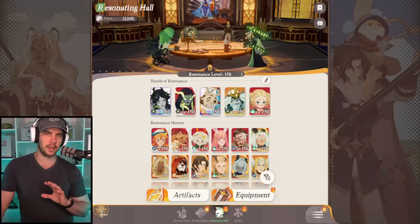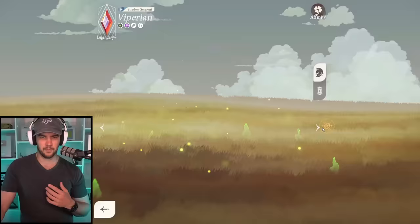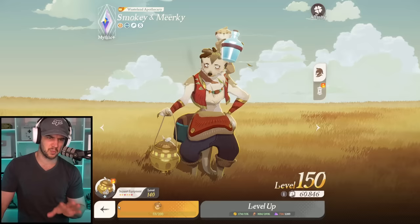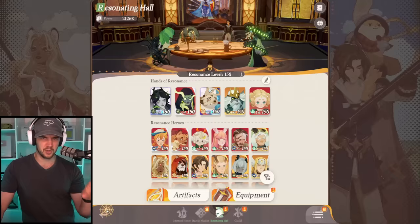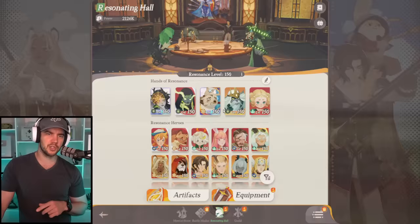As for upgrading your character's ascension, there are two things you'll require: dupes of the character that you get through summoning, and at certain stages you will also need acorns. I'll do a full ascension guide in the future. But just know that you will need dupes of characters to keep upgrading them, and that will apply when we get to the wishlist.